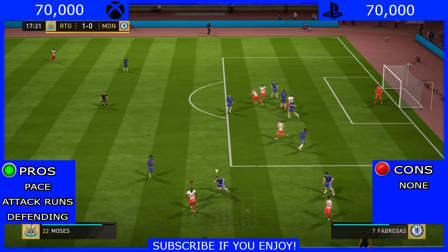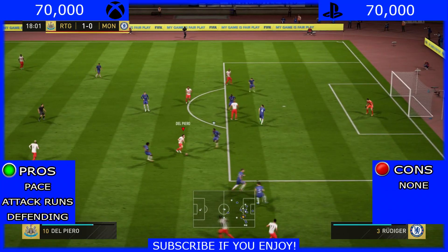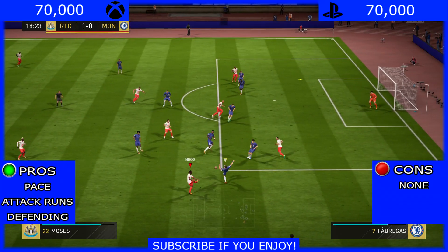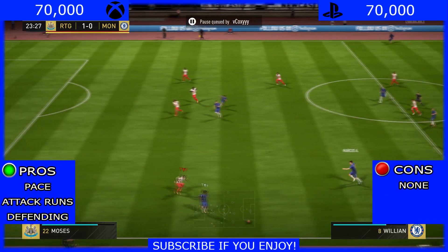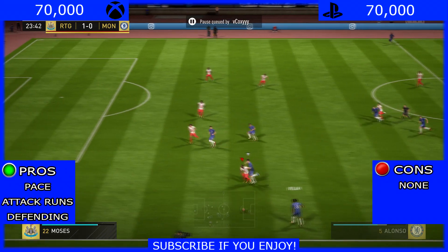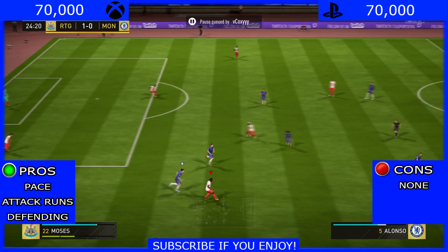Here Moses lays it back off to Bakayoko, then gets the ball again and puts in a cross — but again Martial couldn't quite get to it. Here's an example of how good Moses is at defending: he just shoves off the defender using that physical strength and plays a few nice passes, getting down the line.